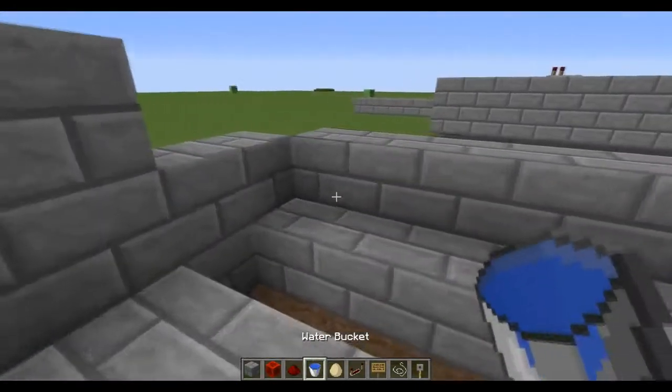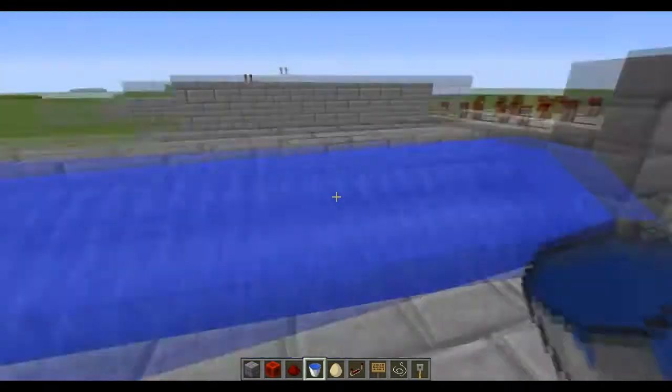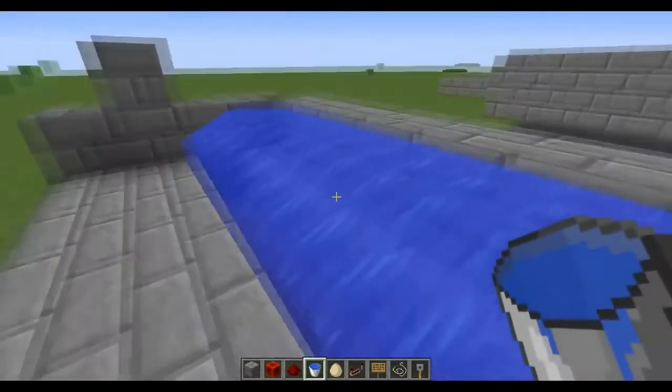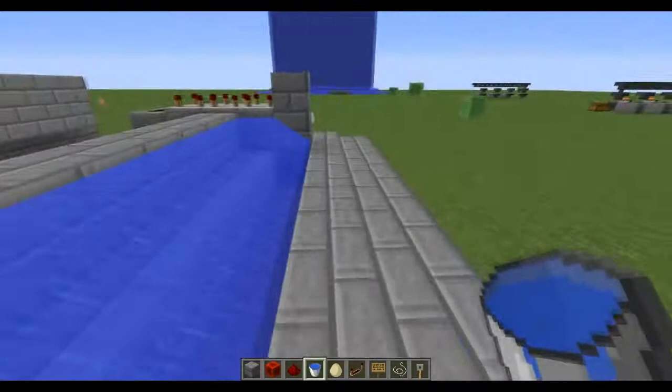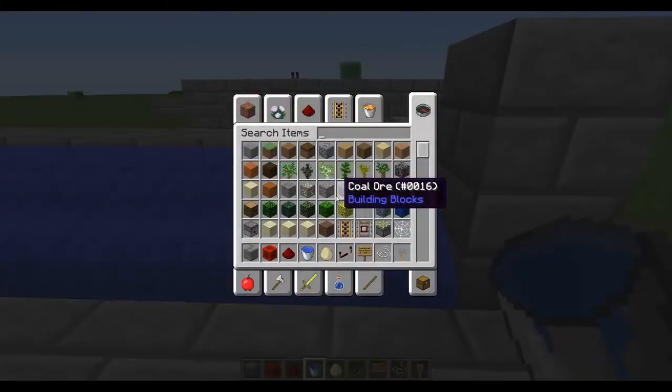What you guys are going to need to do is place a water source block at every single one of these spots, right beside this little L-shape that you've made. The water will flow into the ditch and it won't be spilling everywhere, so don't be worried about that.